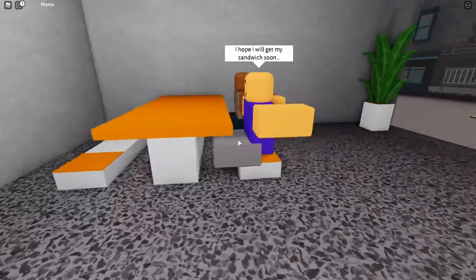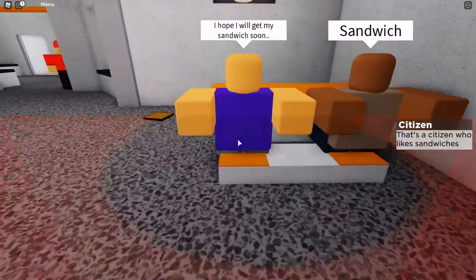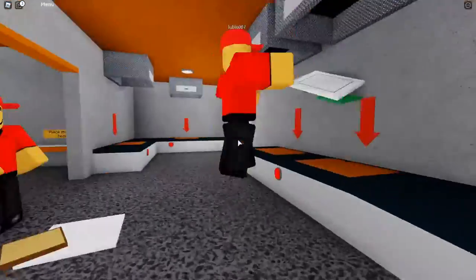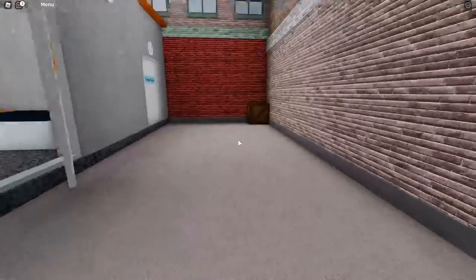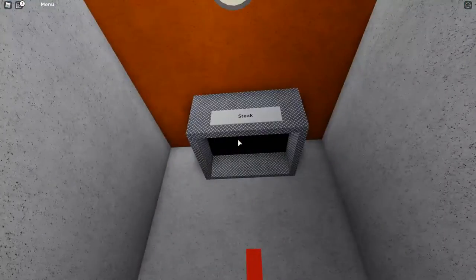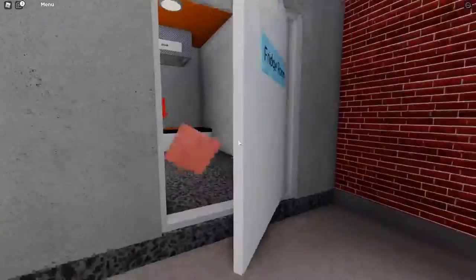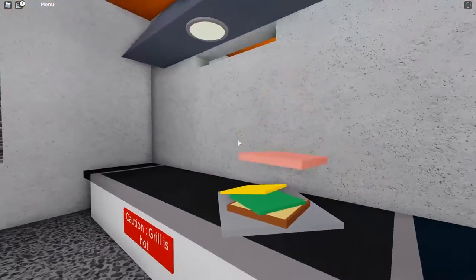Where is my steak? It says to cook it and the steak will come. Let me check out here again. Maybe... oh, there's a fridge room. Wait. Oh, I'm so dumb, bro. The steak is right here in the fridge room! How was I supposed to know? Don't worry. I found the steaks. I found the steaks.